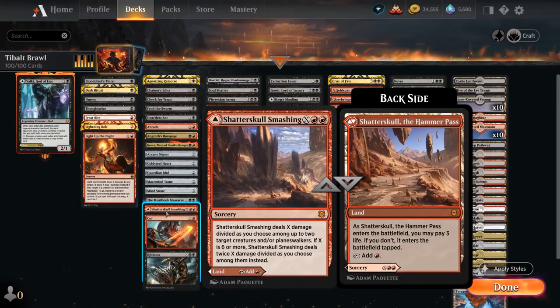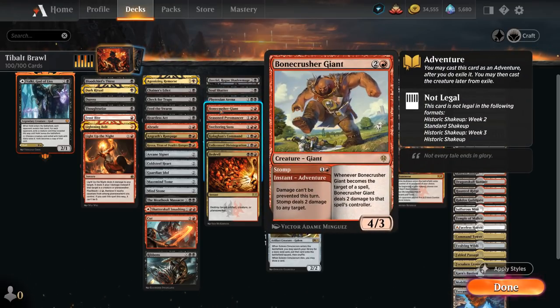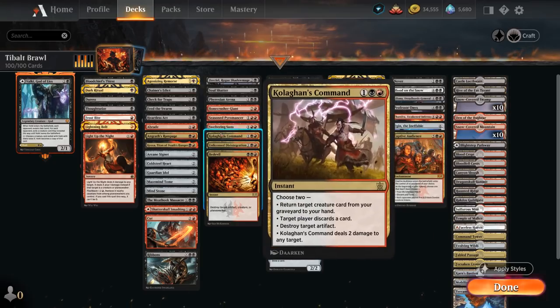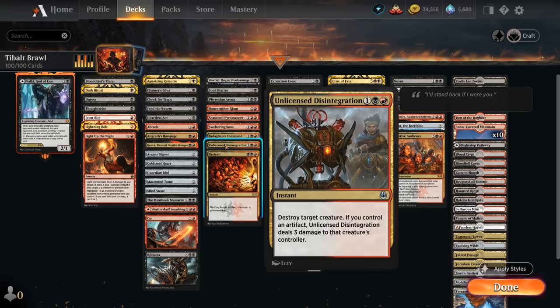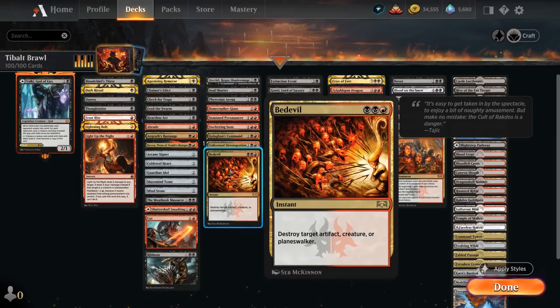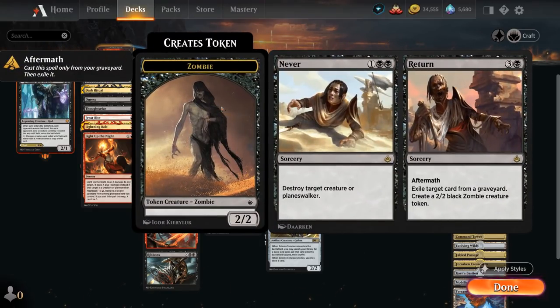Shadowspear/Smashing can be played as a land or removal spell. At three mana, Soul Shatter makes the opponent sacrifice their most expensive creature or Planeswalker. Bonecrusher uses the Stomp Adventure to deal two damage, then becomes a 4/3 creature. Kolaghan's Command can deal two damage, make the opponent discard, destroy an artifact, or return a creature from our graveyard, choosing two modes. Unlicensed Disintegration destroys a creature and deals three damage if we control an artifact. Bedevil can destroy an artifact, creature, or Planeswalker at instant speed, and Never to Return can destroy a creature or Planeswalker, with Aftermath exiling a graveyard card and making a 2/2 zombie.